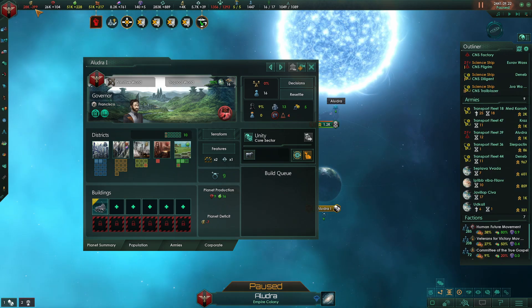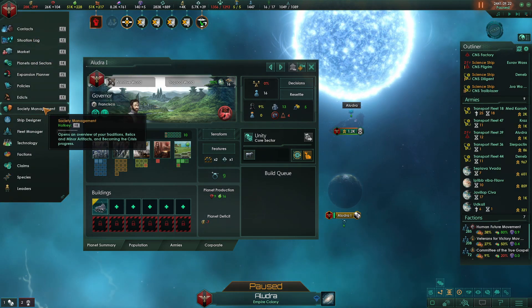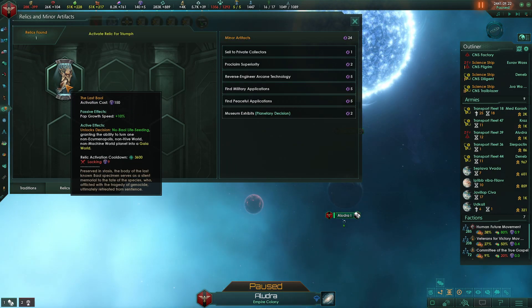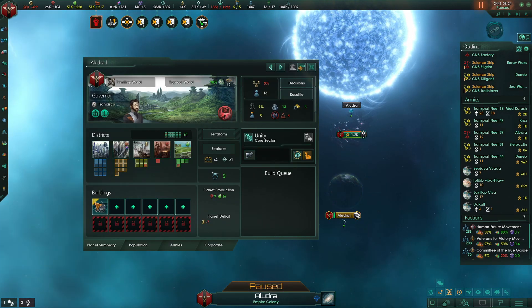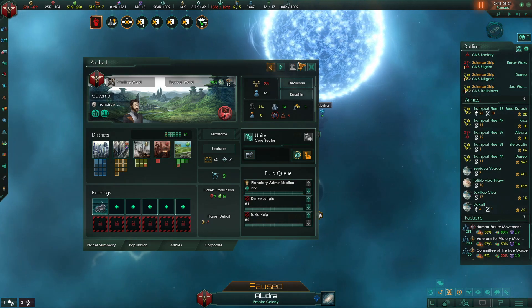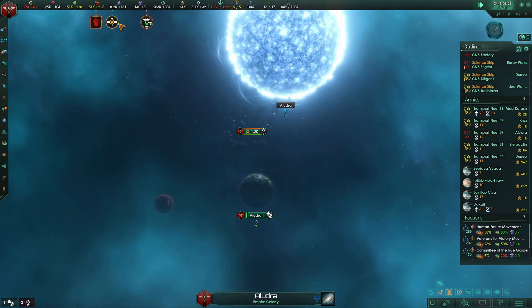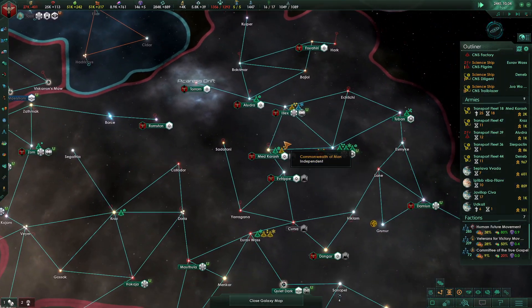We are nine short presently. Let's upgrade, clear features, and our edicts expired which is fine. We'll just kick those back on whenever we go to war. Let's get our fleets headed to where we're going to hang out.